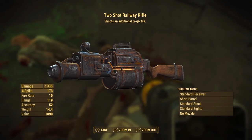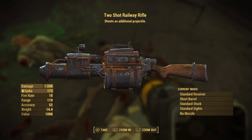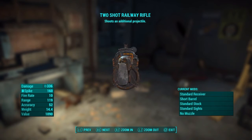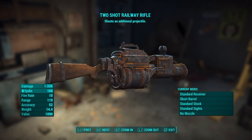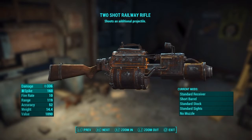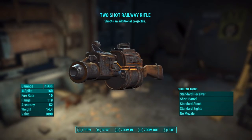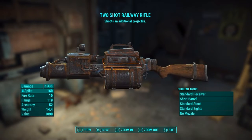But the first one I killed dropped a two-shot railway rifle. Now look at that — why would you give this to me? That's just a recipe for disaster. But the stats are 336 ballistic damage, 10 fire rate, 119 range, 52 accuracy, 14.4 weight — good enough, I guess.